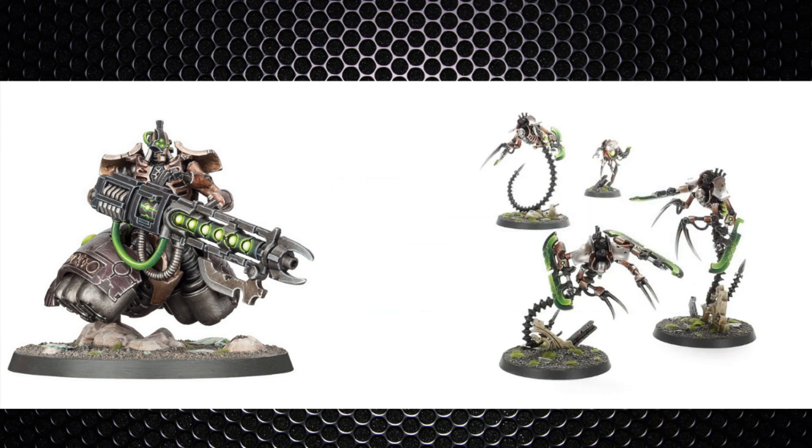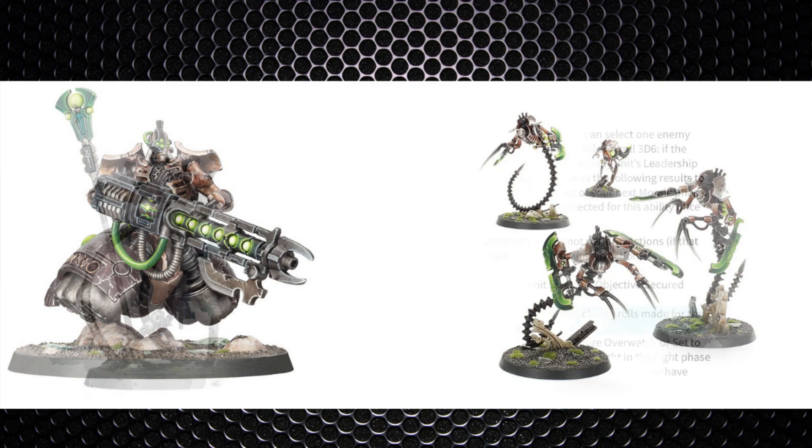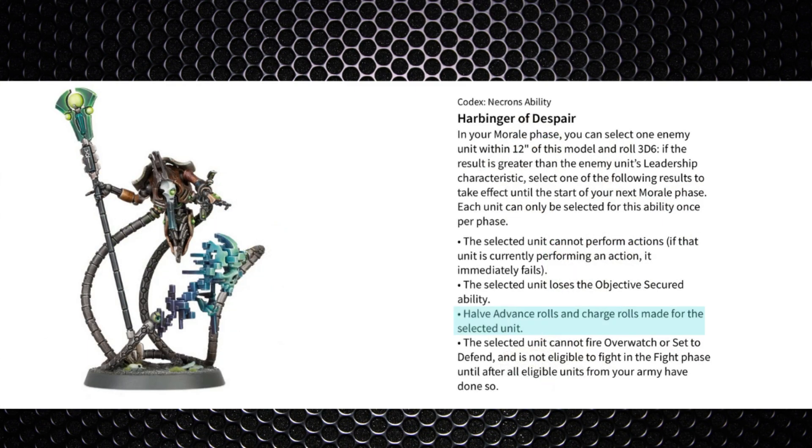Blood Angels will be melee-heavy so they won't have much to ping off your long-range heavy Lokhust attacks — and if they do, that's why Ophidian Destroyers are so key to tie up those units. Another unit I've never really been that big on but may have its time to shine is the Psychomancer. Its Harbinger of Despair ability to halve the opponent's charge range could be useful — not on a deep striking unit since you do it in your own morale phase, but maybe if you've lost your screen.